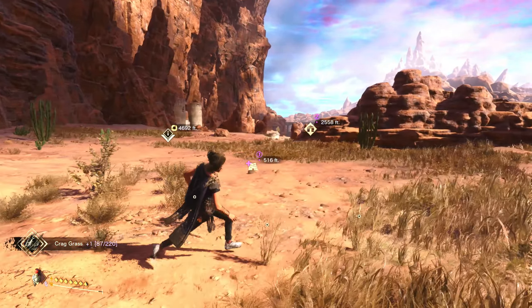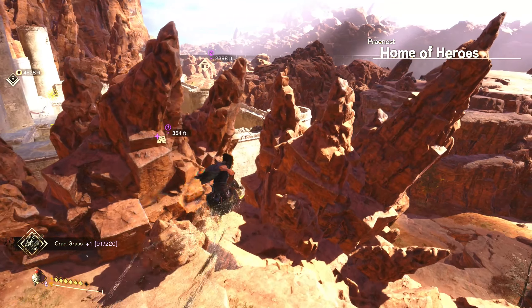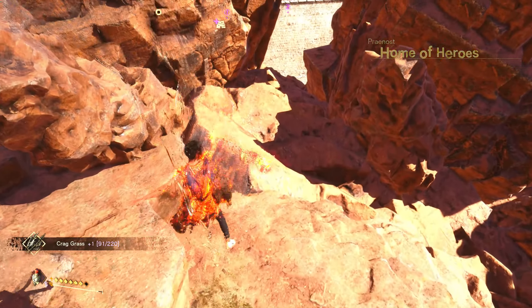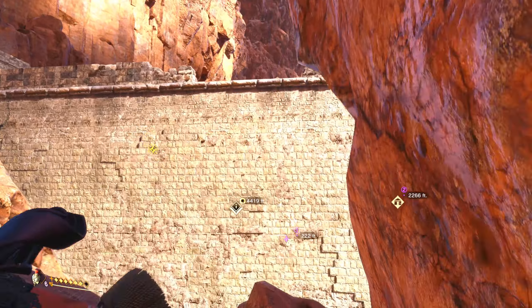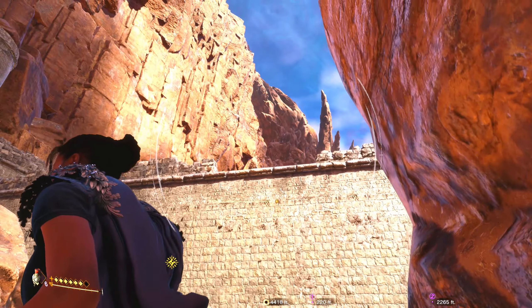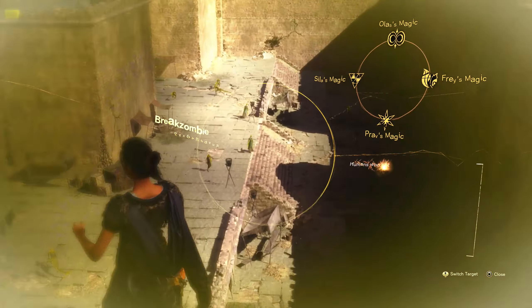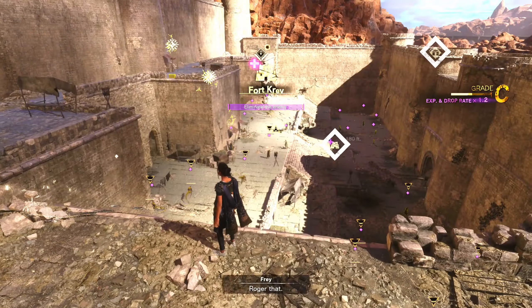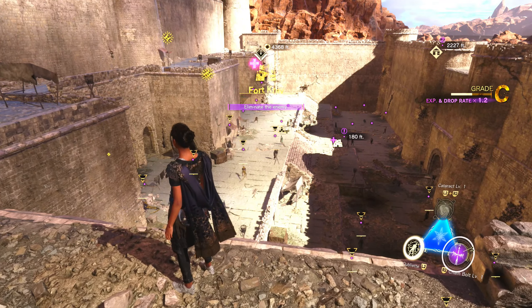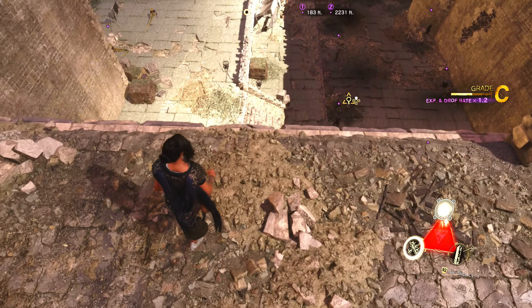Check it out - fortress! It'll be a good chance to flex our muscles. We're going. Okay, this will be a good time to use - actually we don't know what's weak to what. Oh, it doesn't matter - zombies are any magic you want to use. We need to get the yark slice done, and we will get that done.